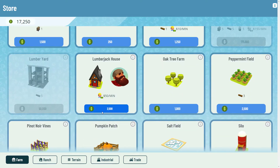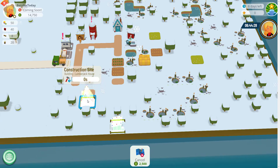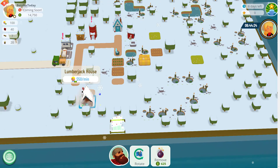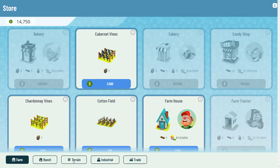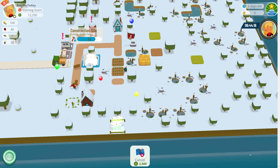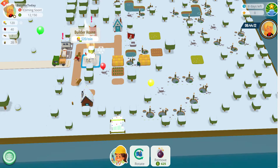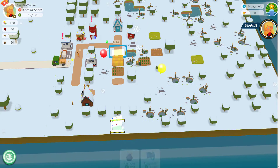Let's get those wheat fields on the go. We'll get our lumberjack on the go as well — the lumberjack doesn't require anyone to build his house, he'll just do his thing. I'll get another builder too, just to speed things up. It's under industrial. That builder will go and get wood from the woodshed and take it wherever it needs to go.